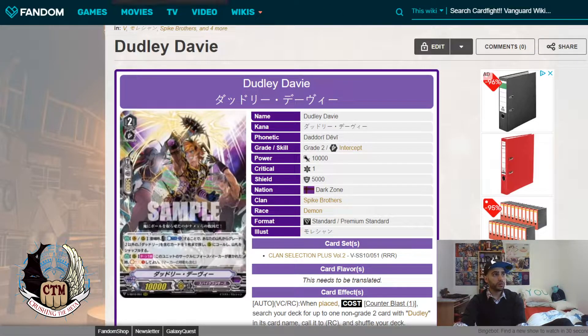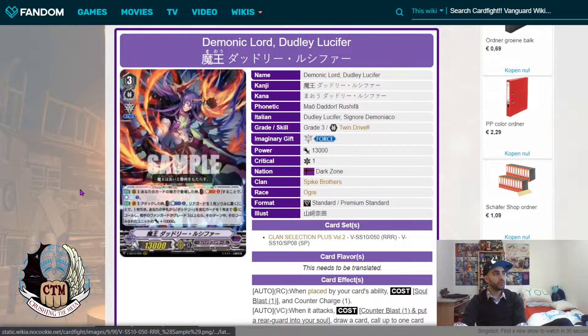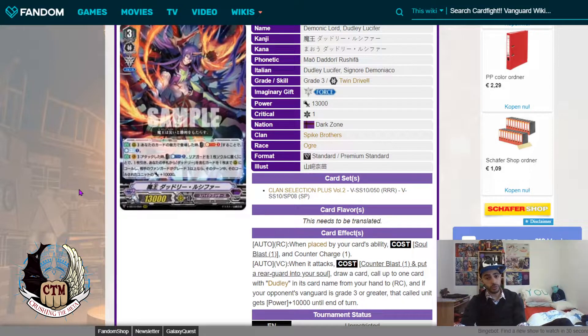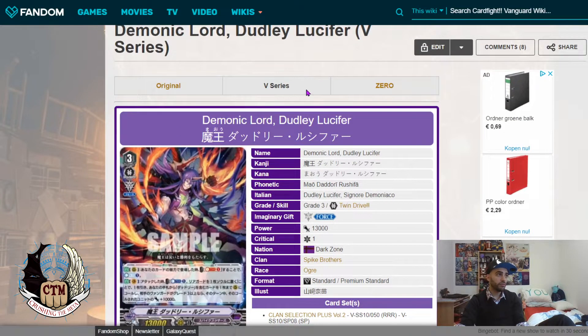Now let's talk about Davy, William, and Lucifer. We'll start with Lucifer as the boss monster first. His first ability is an AUTO ability: on Rear-Guard, when placed by your card's ability, use Soul Blast 1 to Counter Charge 1. His second ability is an AUTO on Vanguard: when it attacks, Counter Blast 1, put a Rear-Guard into your soul, draw a card, call up to one card with 'Dudley' in its name from your hand.